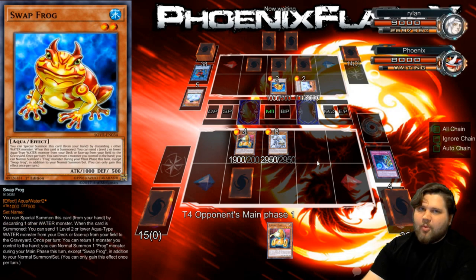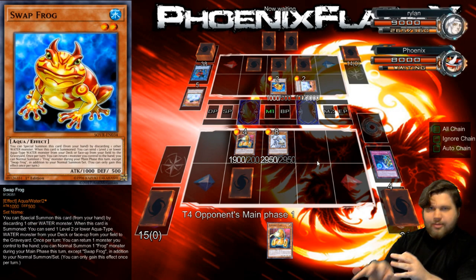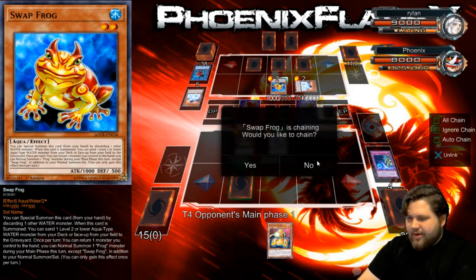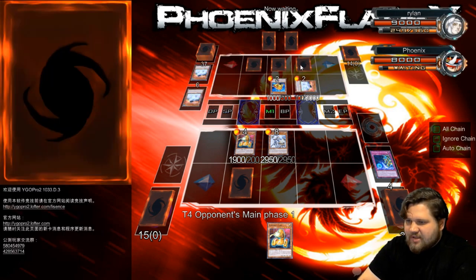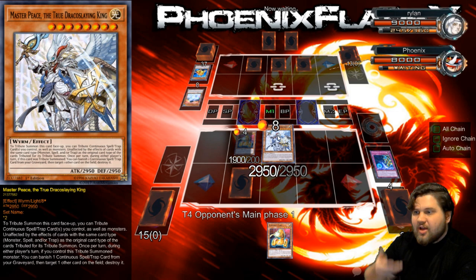But then he got rid of his Toad into a Master Boy, and then it became easy for me — easy mode. Because now I don't know how he legitimately outs this Masterpiece. Even if the Masterpiece can't pop cards, it's unaffected by traps. And if he's playing Paleo, then that's his deck. He's got three sets down here. I can only assume that Masterpiece is immune to all of them.